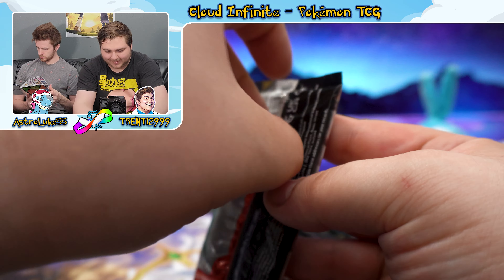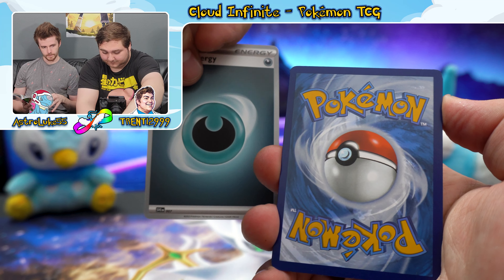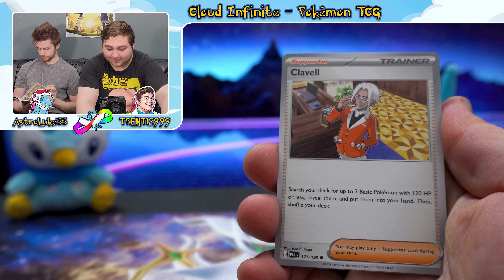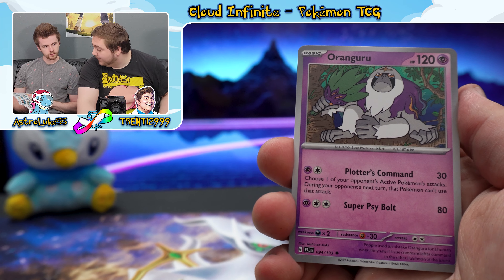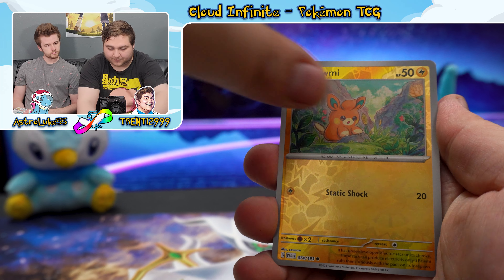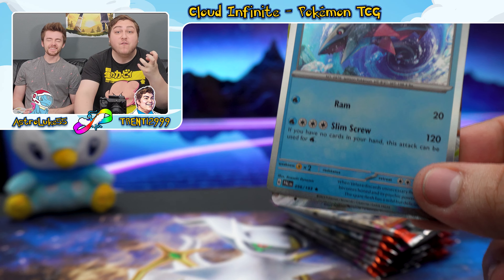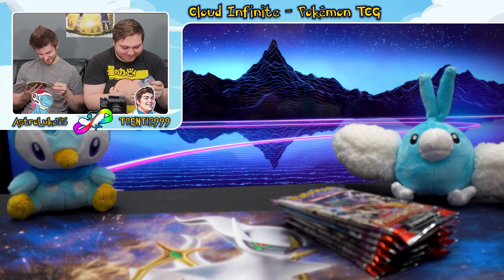Fourth pack — Dark energy. Cards: Fletchling, Voltorb, Clavel normal, Tropius, Orangaroo, Electrode, Vigoroth, Reverse Frigibax, Reverse Plummy, and — wait — two holographic Veluza? There are two of them! And this last card has got to be an EX — a normal Squawkabilly EX. They pulled a fast one on us! I love packing errors, especially when they're beneficial. Remember that pack of Fusion Strike where we had that Deoxys after the normal holographic?